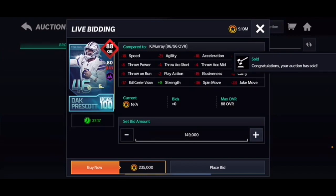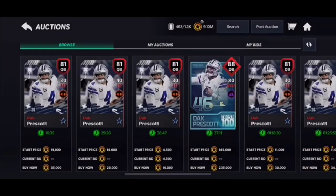Also worth mentioning: Kendall Hinton, 82 overall with 81 speed, goes for about 20k if you want him. And Lamar Jackson, 83 overall, can't throw, so maybe stay away from him.